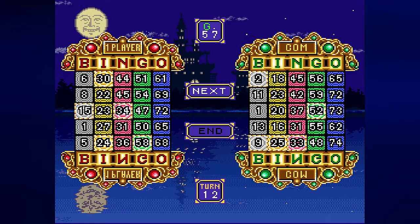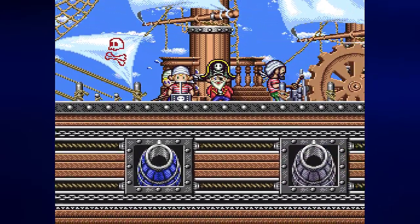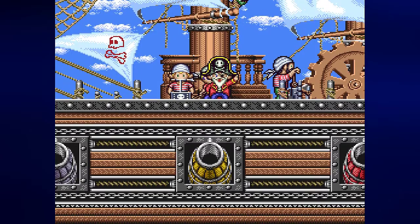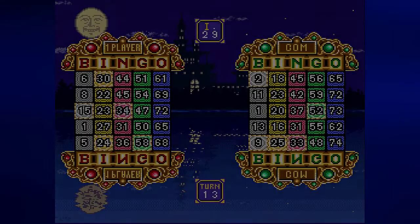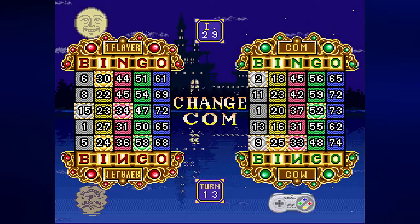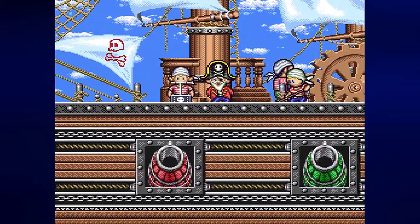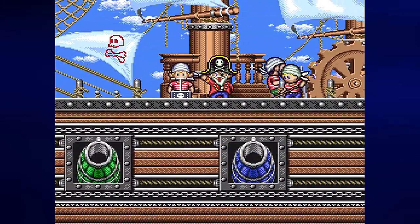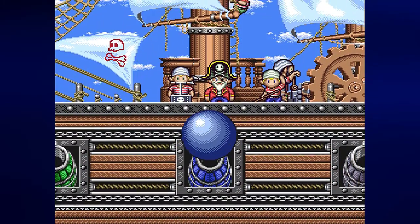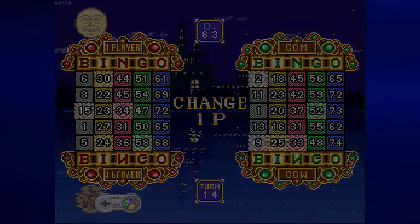The computer definitely takes its time waiting for the color that they want. G57 — nobody had that. Let me see if I can get my hands on a yellow number, preferably 23 or 29 — nobody had that either. Well, there are always other numbers I can land on. The computer is going for O — O63. Neither person had it, so it's back to me.